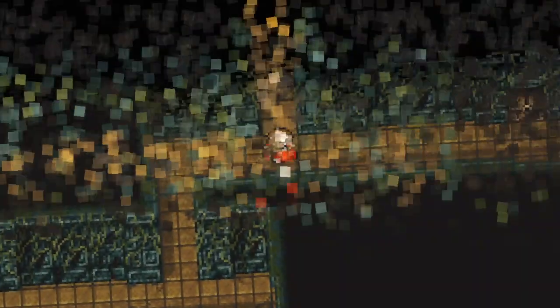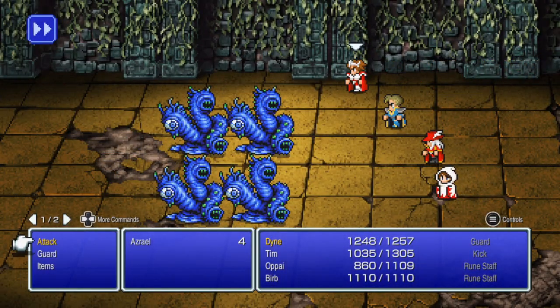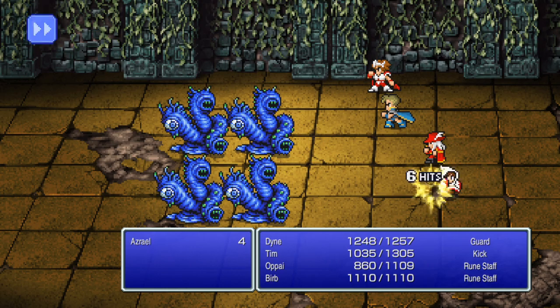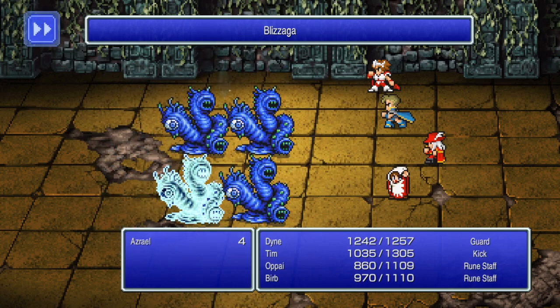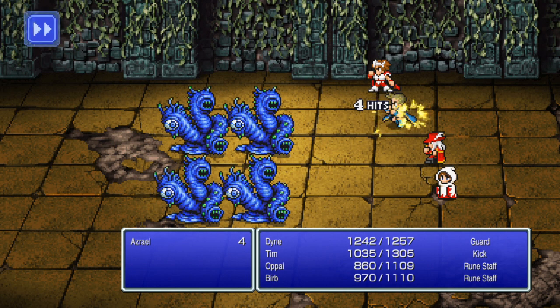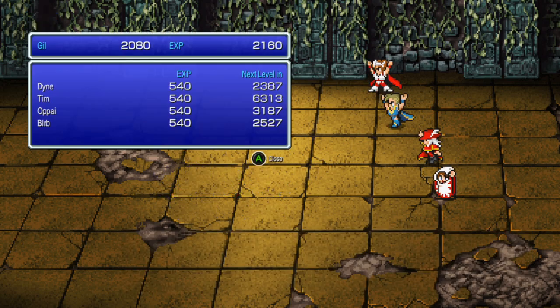This place is pretty straightforward, it's just big. We want a Blizzaga first, then the kick. Then the kick! Thank you! And even then, the experience in here still isn't that good.